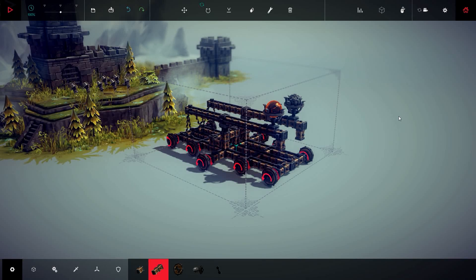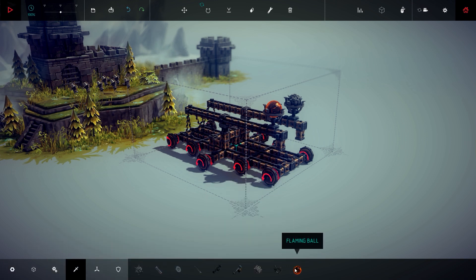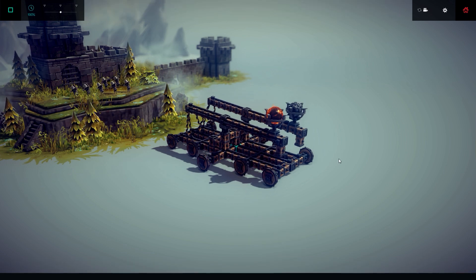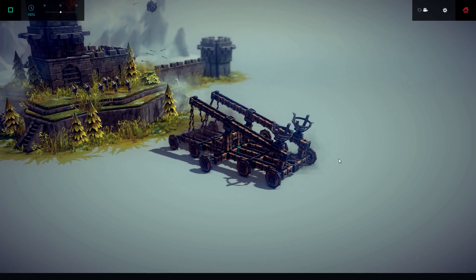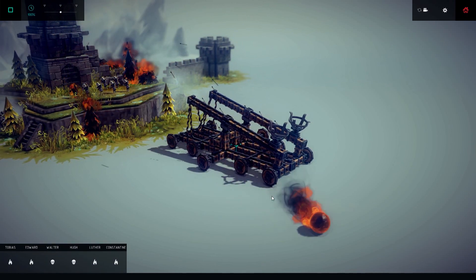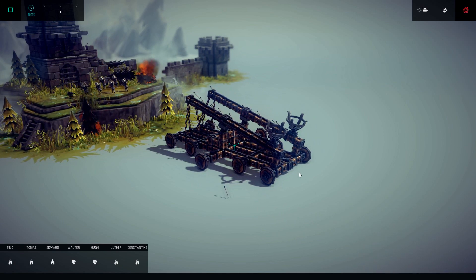Hello everyone, my name is Sergio and I would like to show you how to create a double catapult that can fire two shots at the same time. I have here a firing ball and a bomb, and let's test it — you can see it works pretty well. You can use two bombs, two flaming balls, it's up to you. This is the final product.